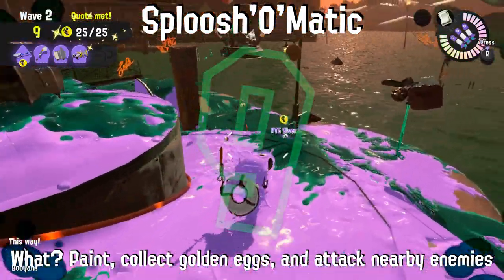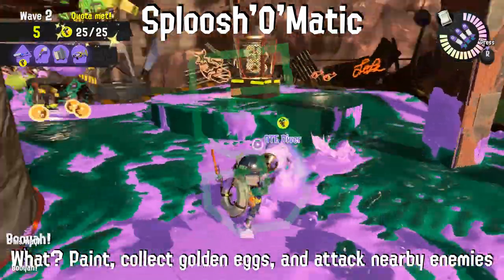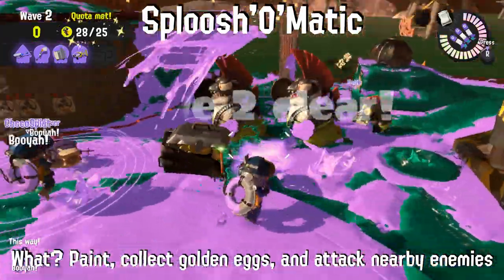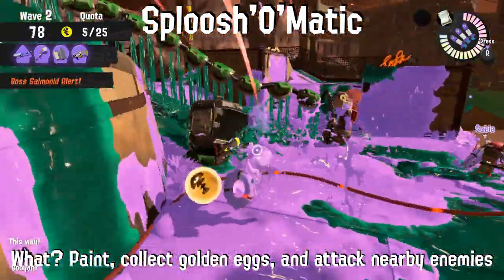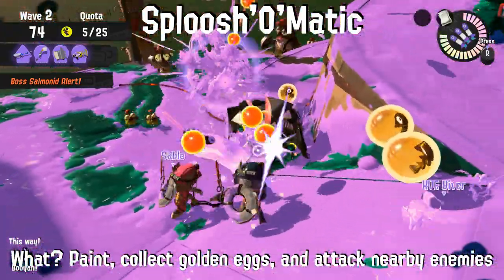The Sploosh-o-matic: paint, collect eggs, and attack nearby enemies. Big emphasis on painting. Inkbrush will be able to fend for itself, but even it's limited due to having to commit hard when swinging the brush. This weapon has incredible damage though, so don't be afraid of getting your hands dirty. Most bosses and cohocks go down in one second — no, like actually one second.